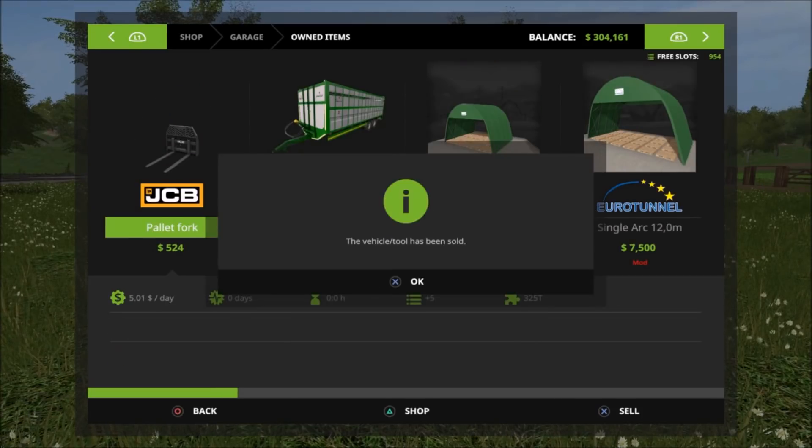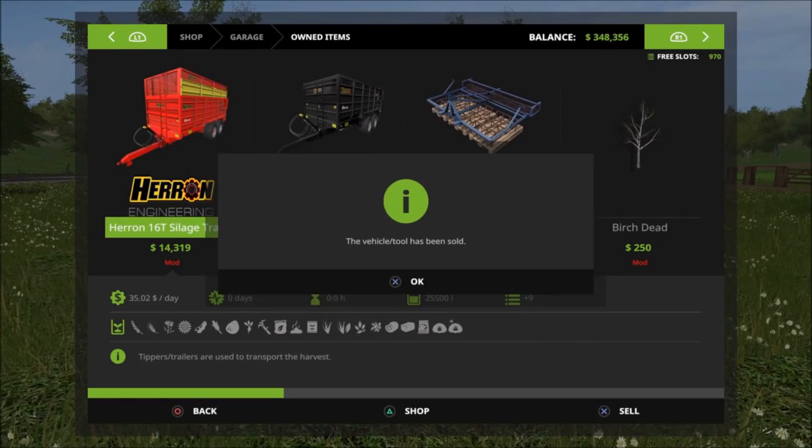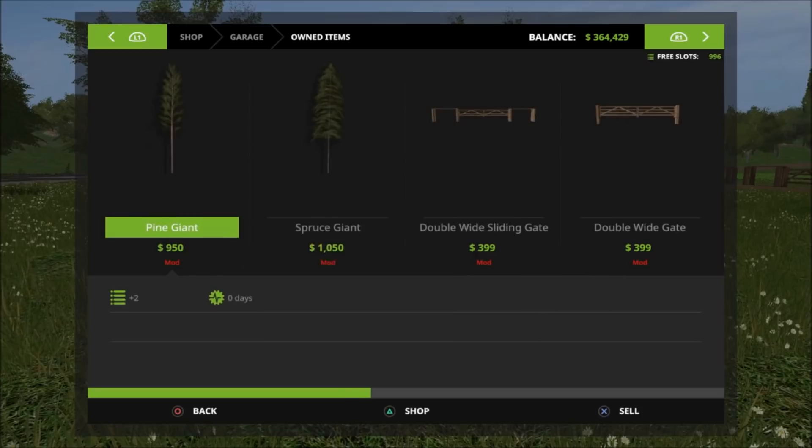Let me erase everything and show you guys the slots and pricing. If you're wondering what map this is, this is Nofka. You can see birch, dead pine, giant trees.